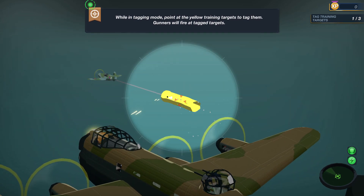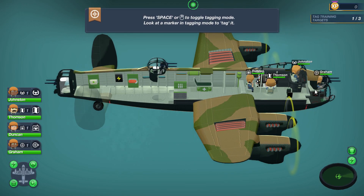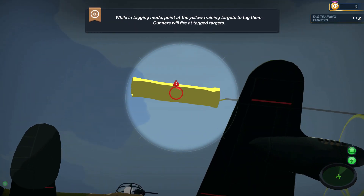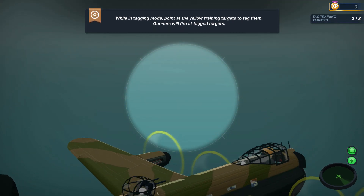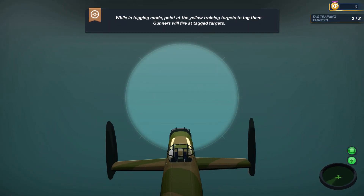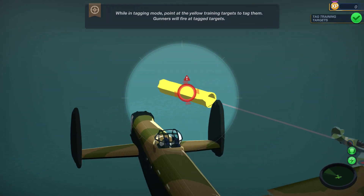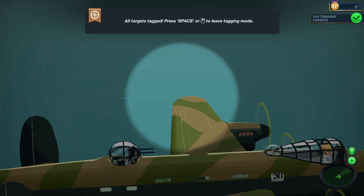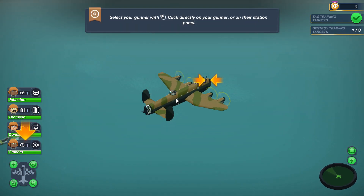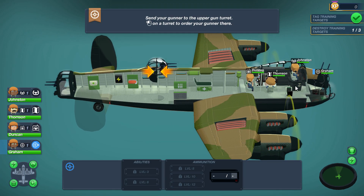We can move crew around when we get an opportunity, zoom out to see what's around us, and use the right mouse button to pan. We have some targets to shoot at. Press space or middle mouse button to toggle tagging mode. We want to press the target tagging mode and now we have this sight and can just point at things we want our crew to target with the guns. I think that's Gram in the front gun — let's tag the other targets too.